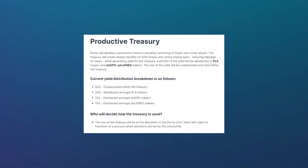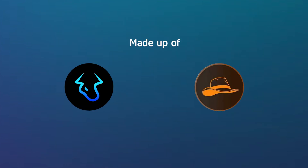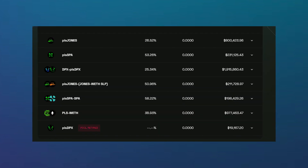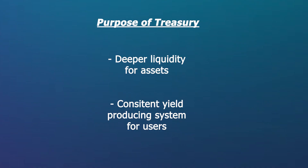The last part to mention is their productive treasury. The productive treasury is primarily composed of DOPEX and Jones assets, and is the mechanism behind the yield for many of the products on the Plutus DAO platform. The yield distribution of the treasury has 50% of the yield being compounded in the treasury, 25% distributed among lockers of the PLS token, 15% distributed to PLS DPX stakers, and 10% distributed among PLS Jones stakers. The goal of the treasury is to provide deeper liquidity to assets like DOPEX and Jones, while having a consistent pool from which users can farm yield.